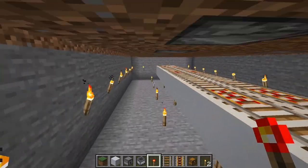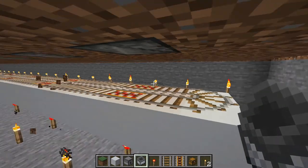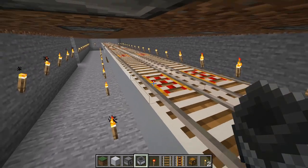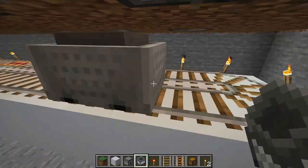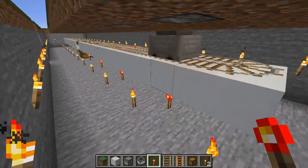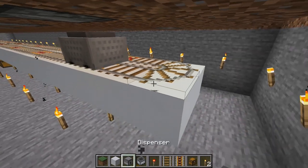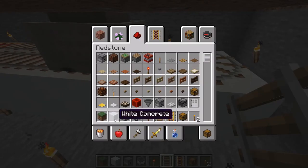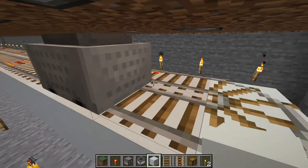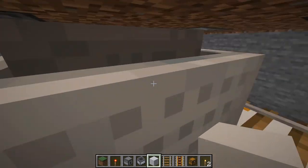We want it to continually go around and around to collect. There's our system — the last thing we need is to put in our minecart. This can be trickier than you might think: you want to place it straight down on a powered rail and then give it a push to get it going. We don't have much room, so I'm going to make myself a space.